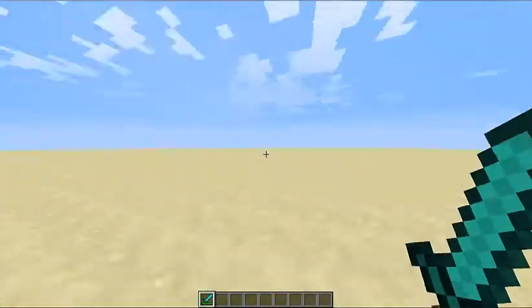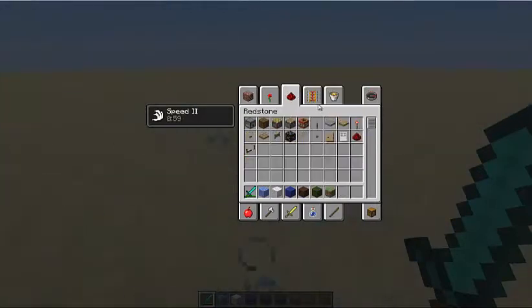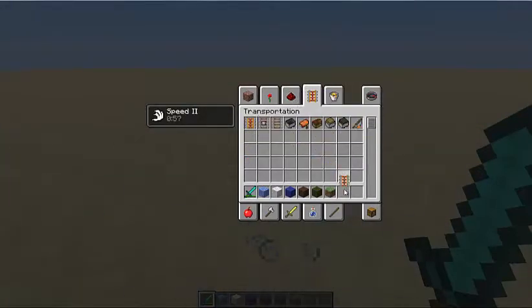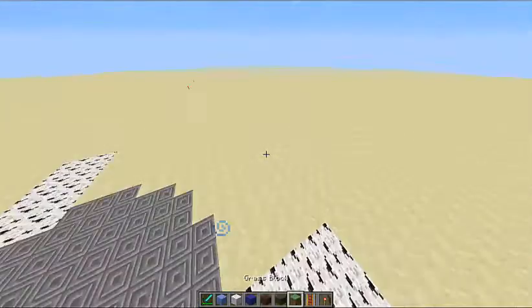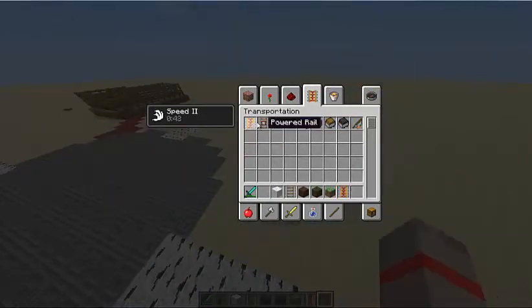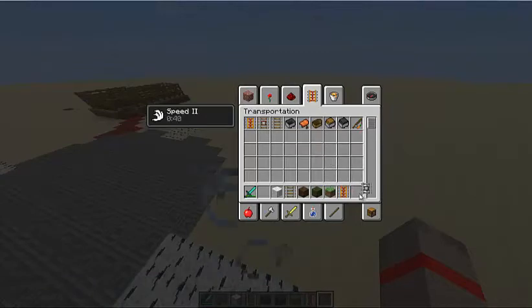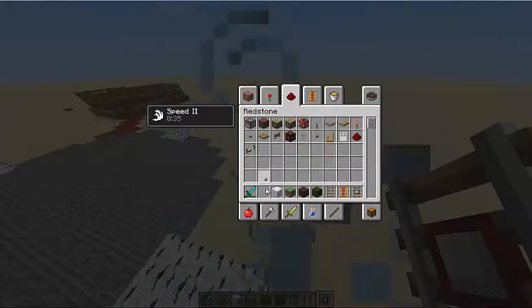I'm going to be doing the Himalayan mountain range, which is about right here. So first we're going to need our wool — light blue wool, dark blue wool, dirt, grass, maybe some real grass. And of course powered tracks, because non-powered tracks are for chumps. And normal tracks — also for chumps. Actually, normal tracks aren't always for chumps. And we'll use detector rails.